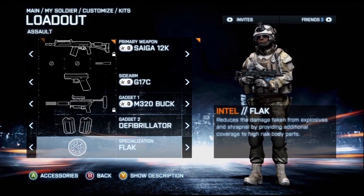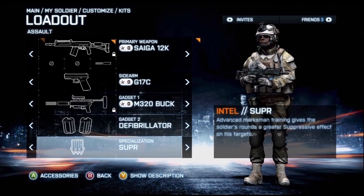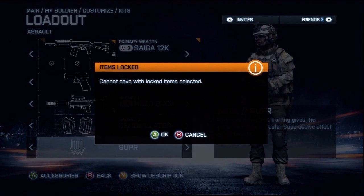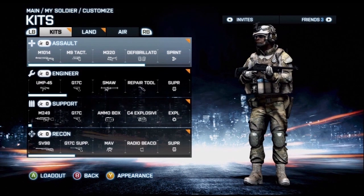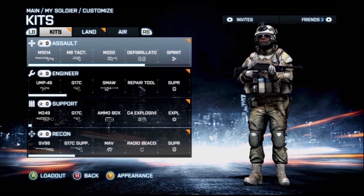If you ever wondered what the perks were at the bottom, go into the menu, flick to each one and check out its stats and description. There are some things in this game I didn't know what they did — for instance, the smoke on the vehicles, which I'll get to in a minute.